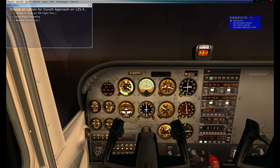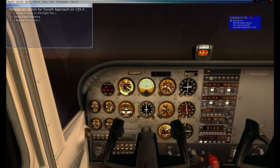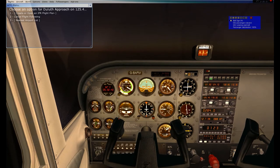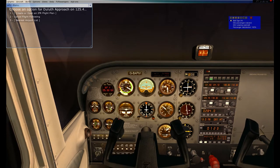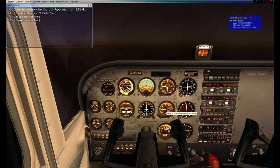We are almost leveled at 7,500. I'm going to start to level out by giving it a little bit of forward yoke, slowly killing some of my vertical speed but getting a little more cruising speed. I'm also slightly adjusting my trim to try to get us nice and leveled out. We are basically straight and level.